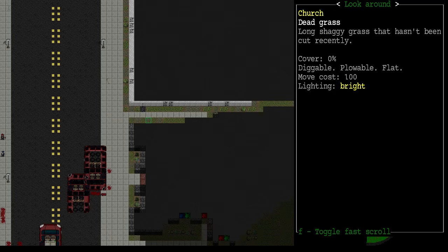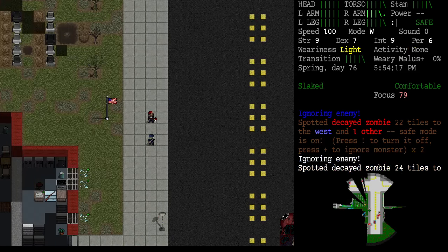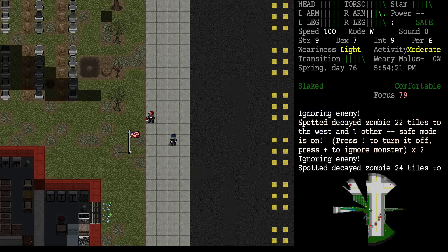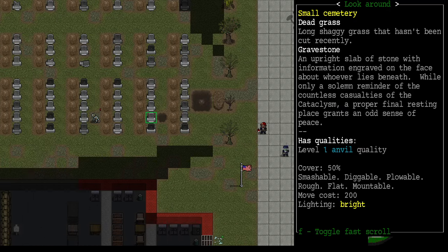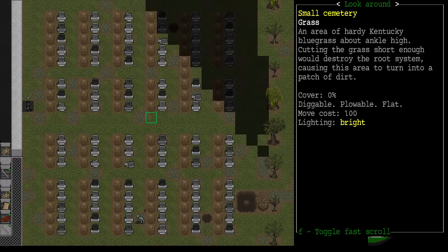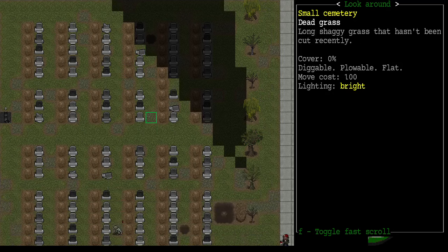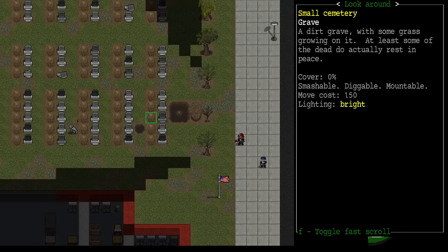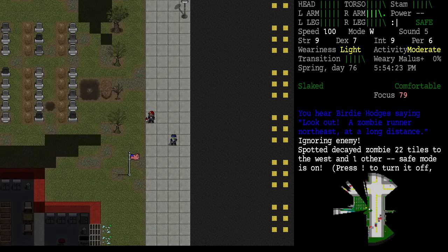We've got an alley here with an abandoned storefront and a church. The hardware store definitely looks like it's loaded down with goodies. I'm going to head in this direction. Hey, is this an open grave? Yeah — a shallow pit, sure enough. Some of these dead actually appear to have risen from their graves. There's a grave and then a shallow pit on the other side — not sure what those pits are doing there.